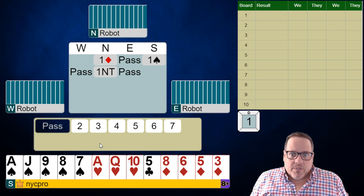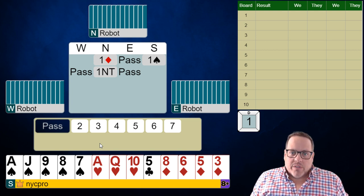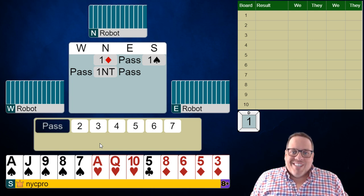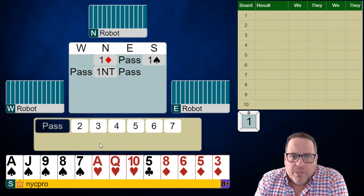This depends on the type of system you're playing. But most of you, I would expect, are playing some version of new minor forcing. Take a look, folks: minor, major, no trump — new minor, right? This is how we show an invitational or better hand while also continuing to explore the possibility of a major suit fit.